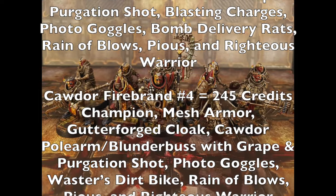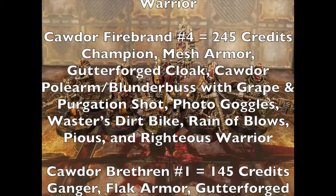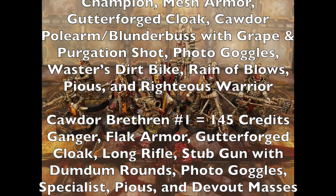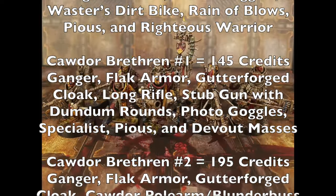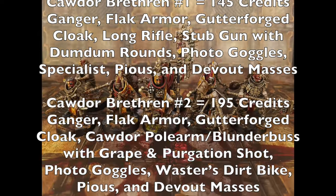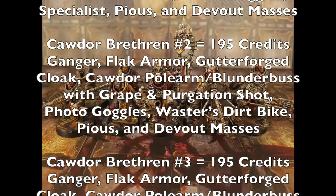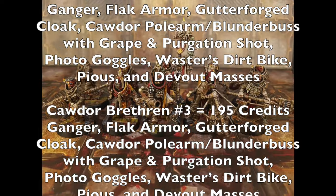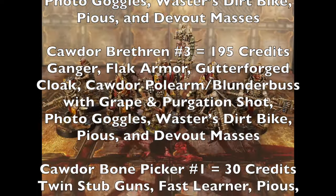Firebrand two also has the Pious and Righteous Warrior special rules. Firebrand number three costs 260 credits — another champion with mesh armor and Gutter Forge cloak, armed with a Cawdor pole arm blunderbuss with grape and purgation shot, blasting charges, and photo goggles. The blasting charges are for bomb delivery rats, getting that nice 5-inch blast template. This fighter has the Rain of Blows skill to make fighting actions simple actions with their versatile weapon. Firebrand number four costs 245 credits — the last champion with mesh armor, Gutter Forge cloak, a Cawdor pole arm blunderbuss with grape and purgation shot, photo goggles, a Wasteland Oyster dirt bike, and the Rain of Blows skill.